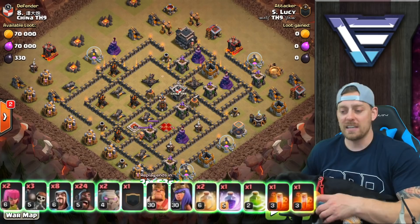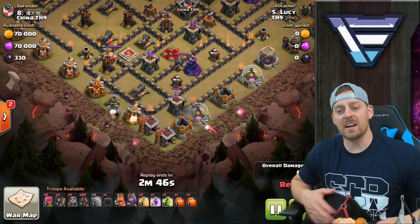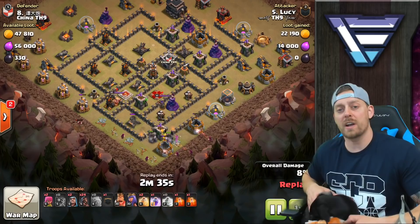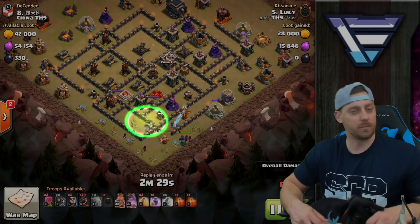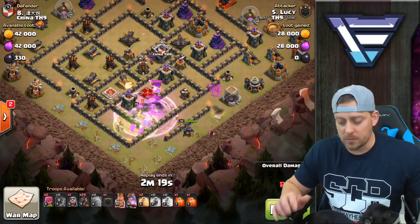We got the golem coming in from down south with the wizards behind. Again, setting a funnel, starting to narrow down the base so that phase two can be a successful phase of the attack. Notice the enemy queen is behind those walls. What you want to try and do with the kill squad attack is you want to try and take out the hero — probably the queen — and definitely lower that clan castle. The queen's coming through, golem's still doing some tanking, the king is in there, and the wizards are going to do a lot of great work behind the king and those golem.